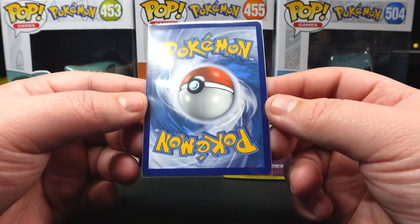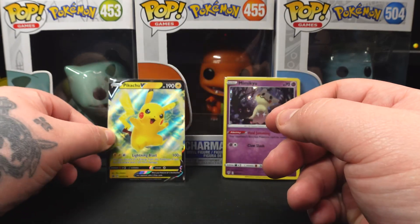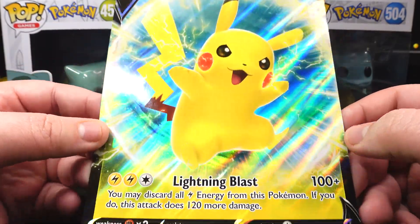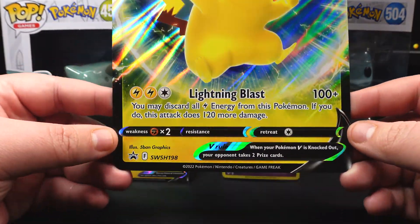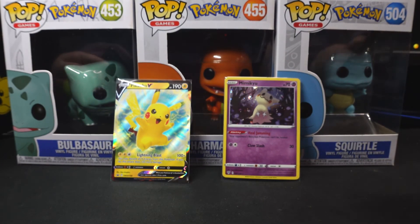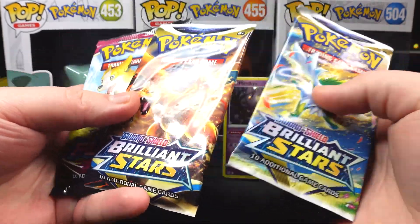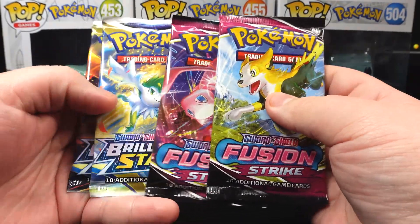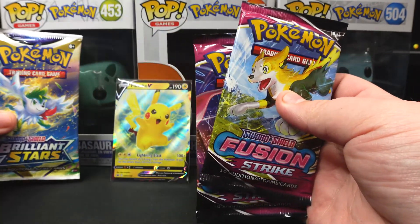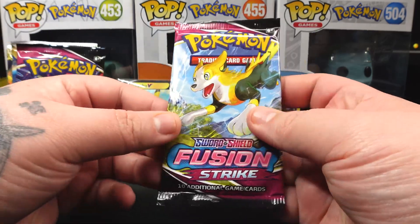The back is centered pretty decently. We obviously get our jumbo card, which is the same as the regular V card but a lot bigger — that's going into my collection. We also get four booster packs: two Fusion Strike and two Brilliant Stars. We'll save the Brilliant Stars for last since that's the newest set and start with Fusion Strike.